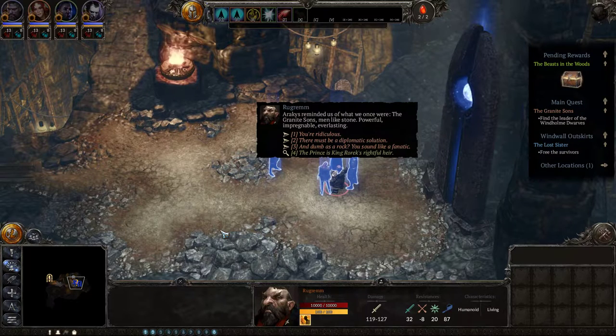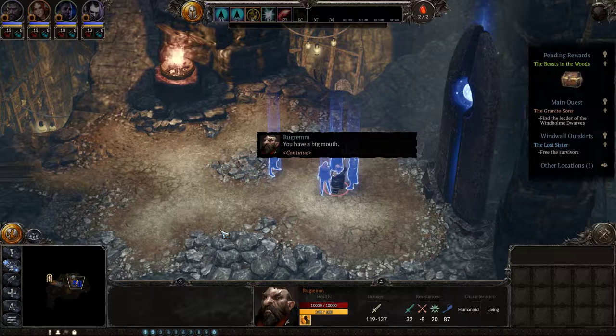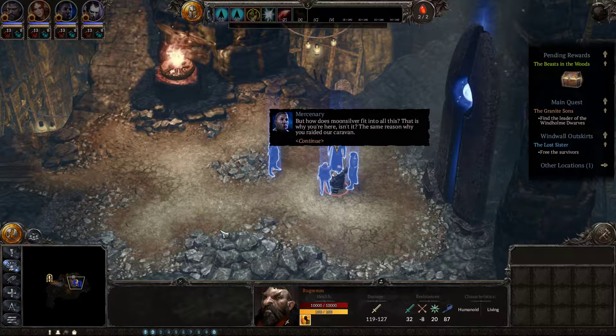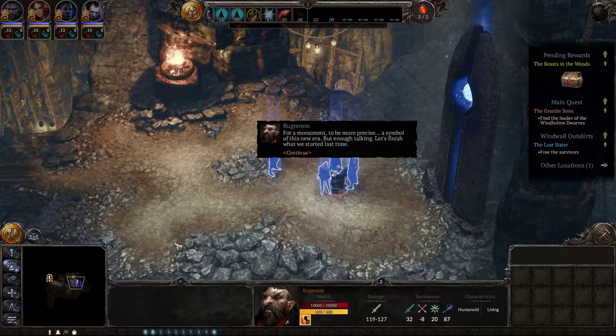You've a big mouth - why don't you repeat that after I crush your teeth with this axe right here? But how does moonsilver fit into all this? That is why you're here, isn't it - the same reason why you raided our caravan. You learn fast, gravel eater. This is about the moonsilver - for a monument, to be more precise, a symbol of this new era. But enough talking - let's finish what we started last time.